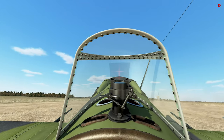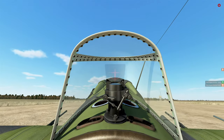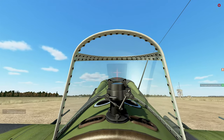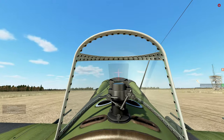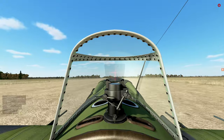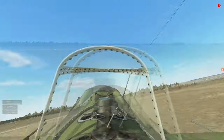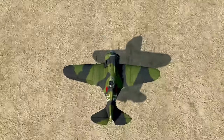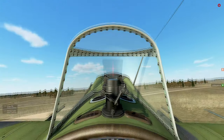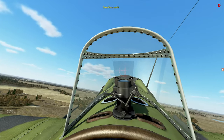Looks like that aircraft is rolling. Time to throttle up. There we go. Let's go ahead and adjust our radiators a little bit. There we go, perfect. Trying to stay nice and steady. As you can see, there are five of us going up this time to try to intercept the German bombers. Gear up — start cranking that up. It actually takes around 50 cranks to raise and lower the gear all the way.